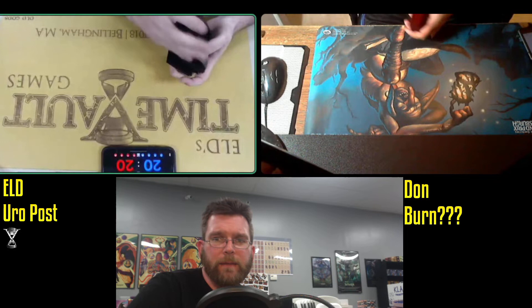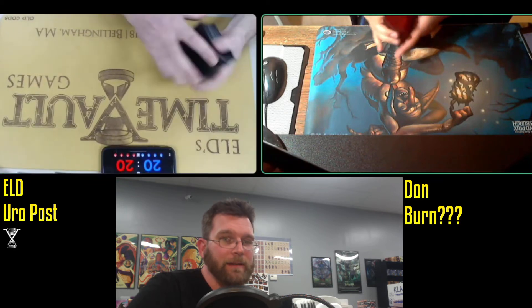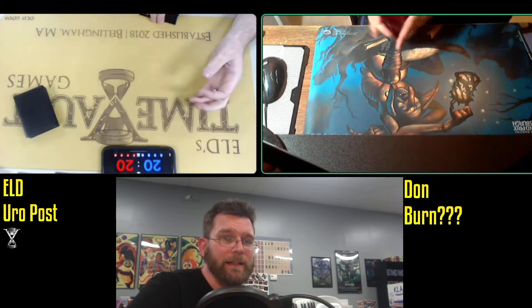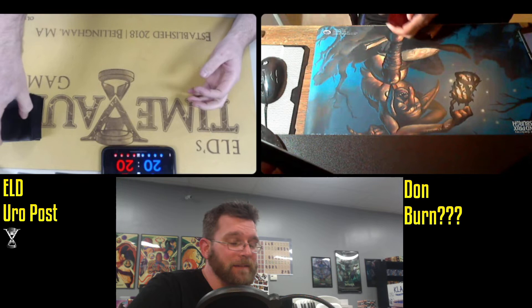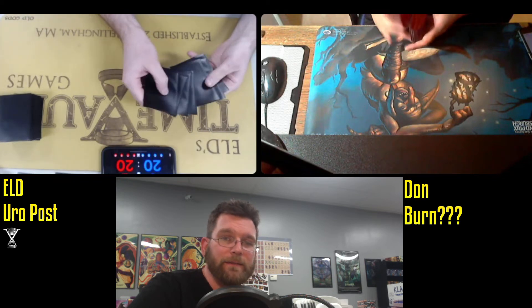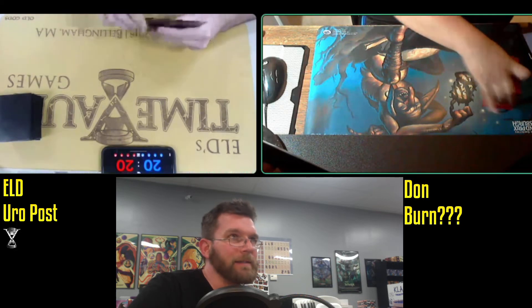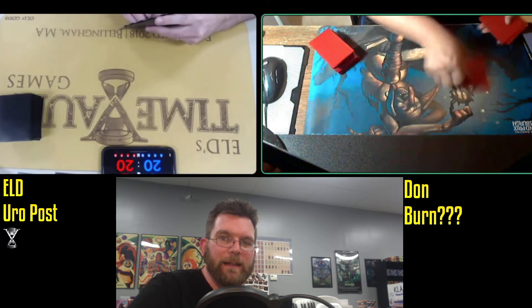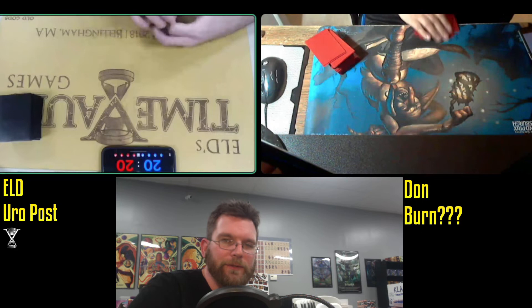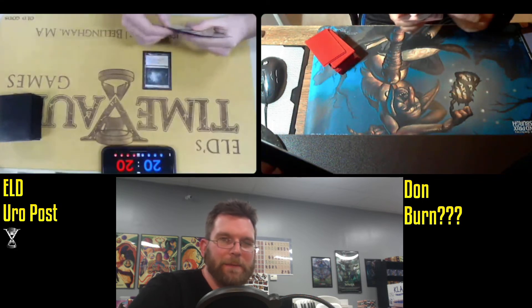The Goblin Guide playmat — fair warning: if you see somebody playing a Goblin Guide playmat, there's a better than 50-50 chance that they are on Burn. They are just letting you know — they don't really care that you know. Like Thalia playmats and stuff, that tends to be my experience. I don't really see control players trying to get people by playing with a Goblin Guide playmat. It just doesn't seem to be a thing people are super into.